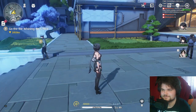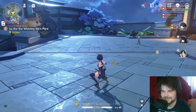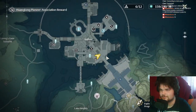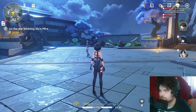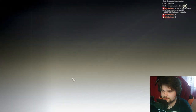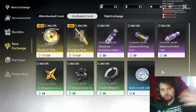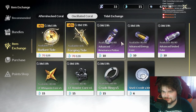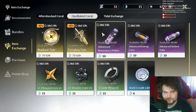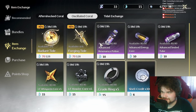One way to fill in that gap and finish your 50 is from the shop. If you go to the item exchange, what we have here is oscillated coral. With the pulls you've already spent, you're able to buy standard pulls. I don't have them right now because I've already bought them — it's kind of weird that it doesn't show like 'zero out of six or seven', they just disappear.